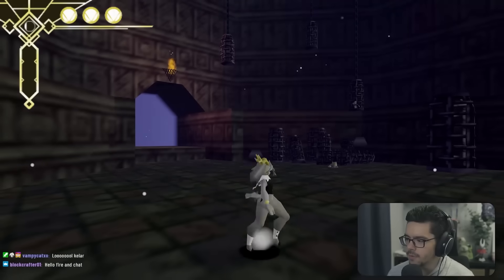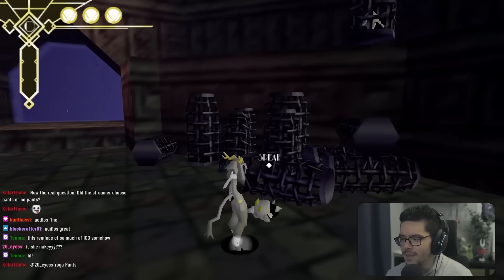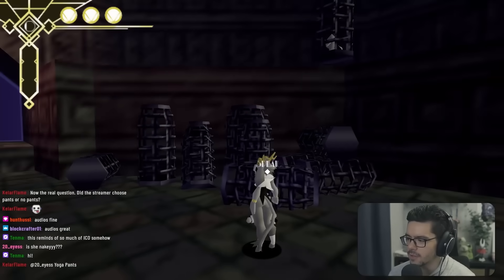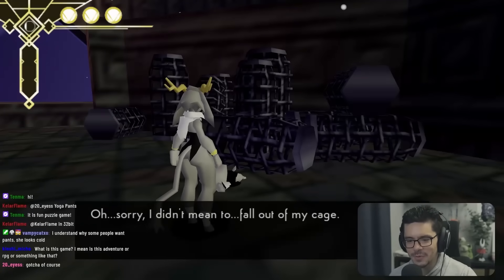We start in a cage. Our character appears to be a goat-person who's not wearing pants — she looks cold. She's fallen out of her cage and hopes the princess won't be upset.